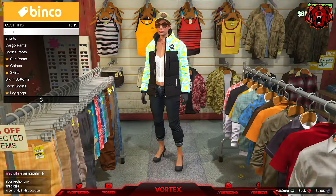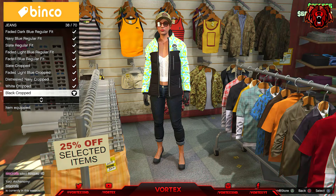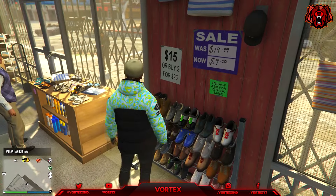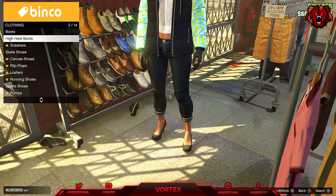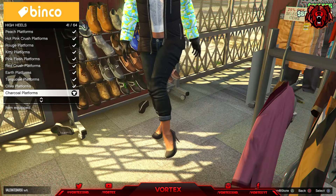Once you've put that on, go to the pants section, go to Jeans, and put on the Black Crop. Once you've put those on, head over to the shoe section, go to High Heels, and put on the Charcoal Platform.